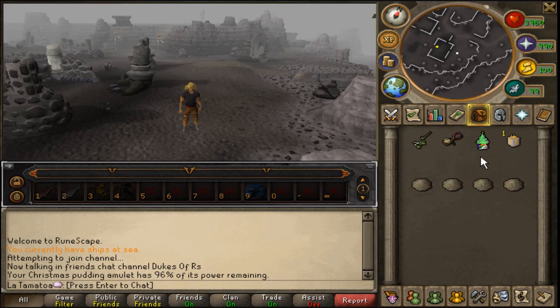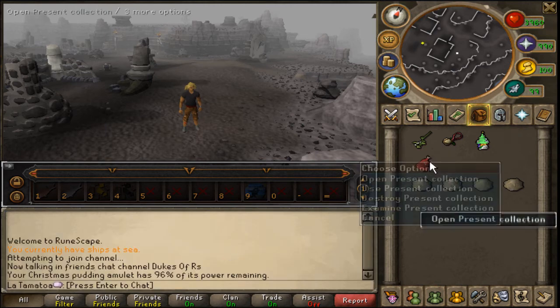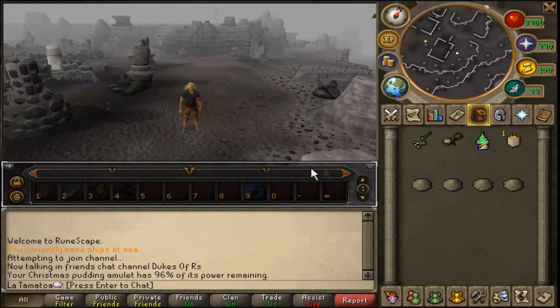I can't do it with this white present, but if you have a blue or a green — or any amount of presents — you can start the collection. This gives you a sack. You open the sack and it has pictures of all the presents: blue, green, red, there's the white that is filled in, and the purple. This is just a way to show what you have. If you want to take them out, simply withdraw or withdraw all and you get them back.